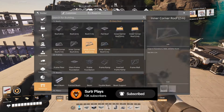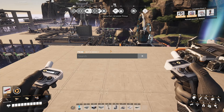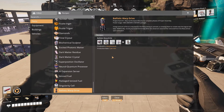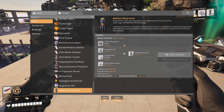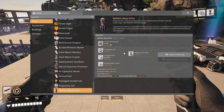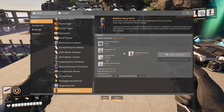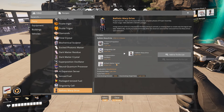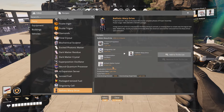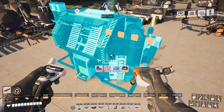All right, I better check the recipe. Ballistic warp drive — that's the one. That is made in a manufacturer. And for that we need a thermal propulsion rocket, 5 singularity cells, 2 superposition oscillators, and 40 dark matter crystals. And it's done in a manufacturer. Well, that I wasn't expecting. So let's pop a manufacturer down and see how we're going to do this.